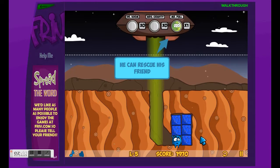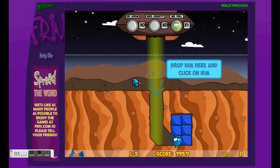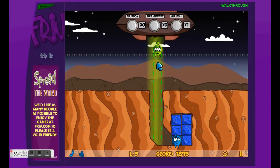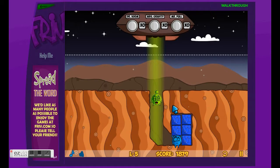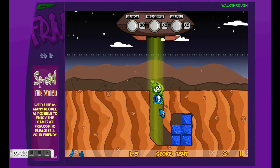So now that we are in here — my Xbox is acting up. Okay so Mr. Pull is going to go down here and then you're going to click on him to pull Blue off.